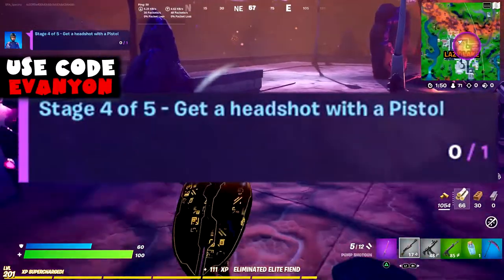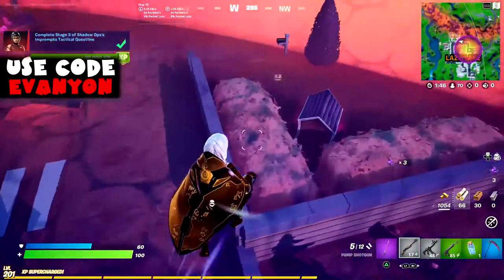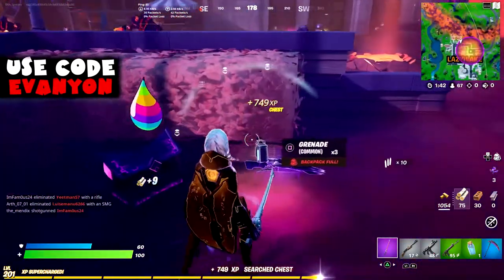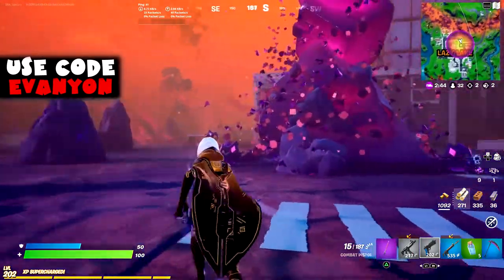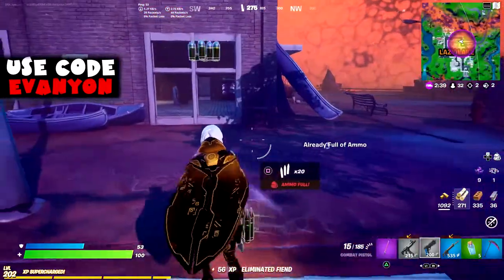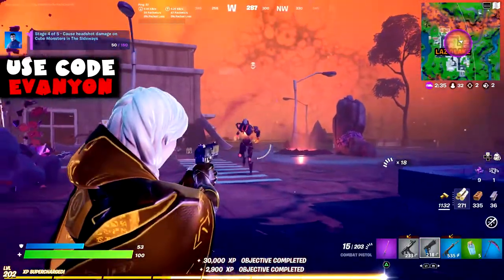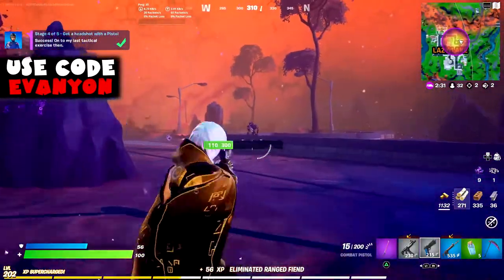Stage 4: headshot damage with a pistol. I need a pistol. I gotta see if it works against a sideways monster. I just need one headshot — doesn't matter the damage. Let's see if it counts against these guys. It doesn't seem like it does at first — but there you go, it counts.